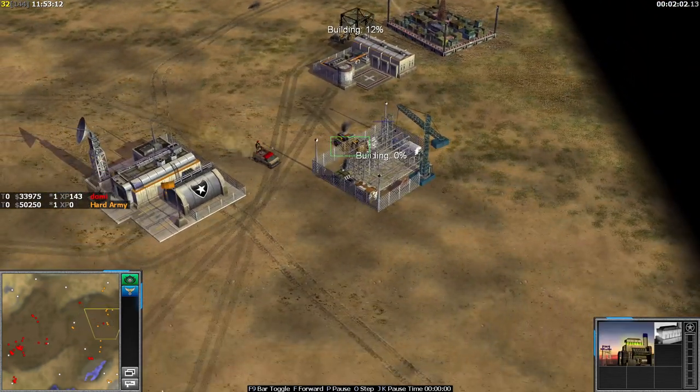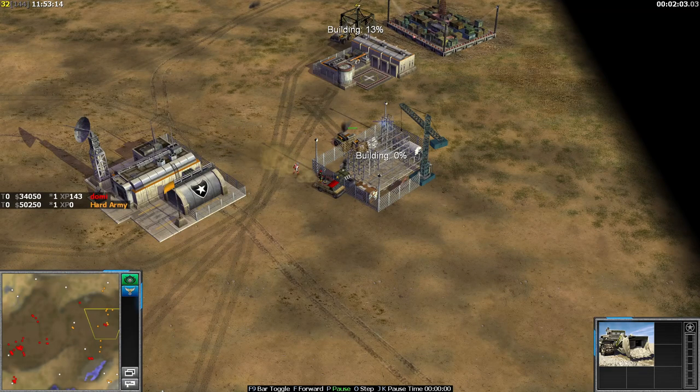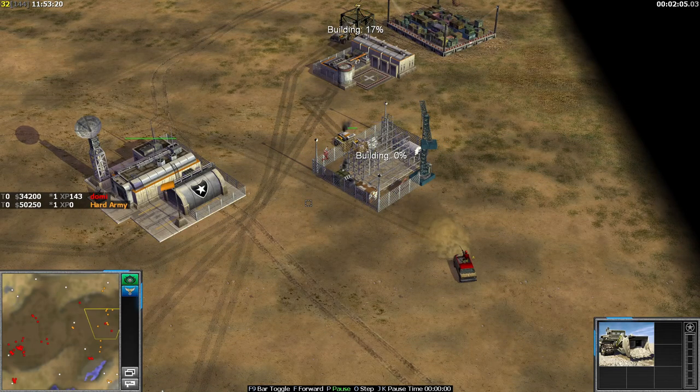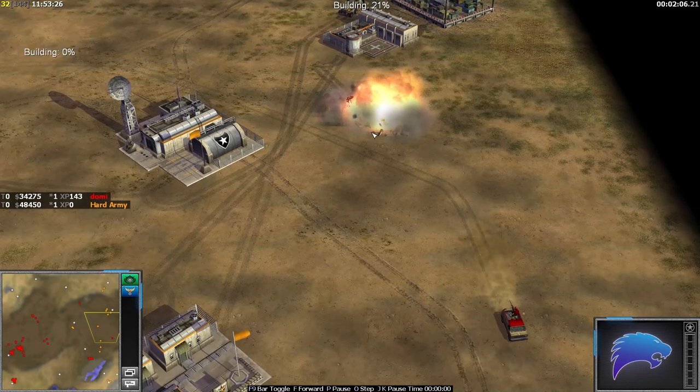Just be mindful — if you kill a dozer or a worker you're not gaining XP from it, and you're also not gaining XP from a scaffold kill. But it's still going to screw up the enemy big time. That scaffold cost the enemy 1800 dollars and my terrorist only cost 200.